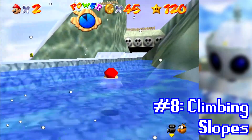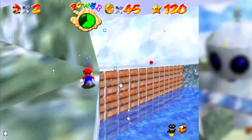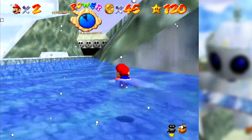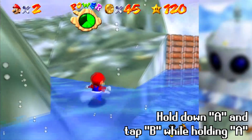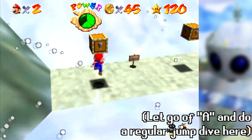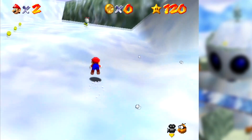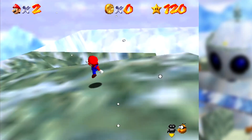If you accidentally destroy all the Spindrifts, there are still a few ways to climb up, and this tip can be used to scale many slopes in Super Mario 64. Swim over to the side where Mario normally slides down, hold down the A button before Mario starts to stand, then tap the B button while holding A the entire time. Mario will do jump kicks and be able to climb the slope without sliding back down. This technique can be used on all kinds of slopes in Snowman's Land or other levels, and it's used in a lot of speedrun strategies.